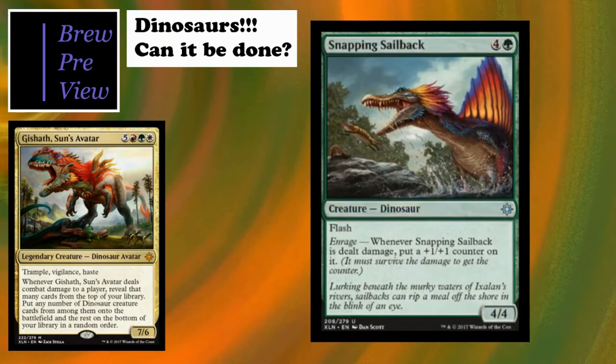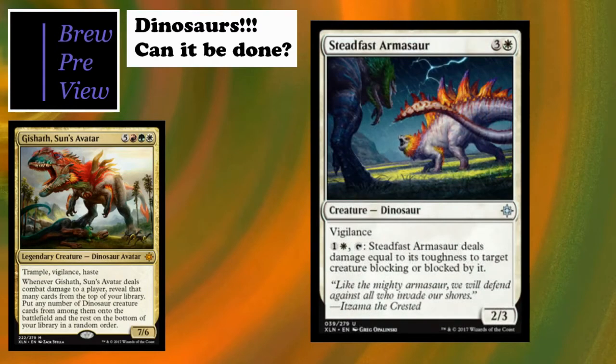Snapping Sailback is a favorite of mine - I almost said snailback. Really interesting card: it's got flash, it's a 4/4 for five with four colors one green, and the enrage mechanic puts a +1/+1 counter on it whenever it receives damage. I love this card for its trickiness - you can flash it in and block, and then it becomes a bigger threat if it survives. Really interesting card.